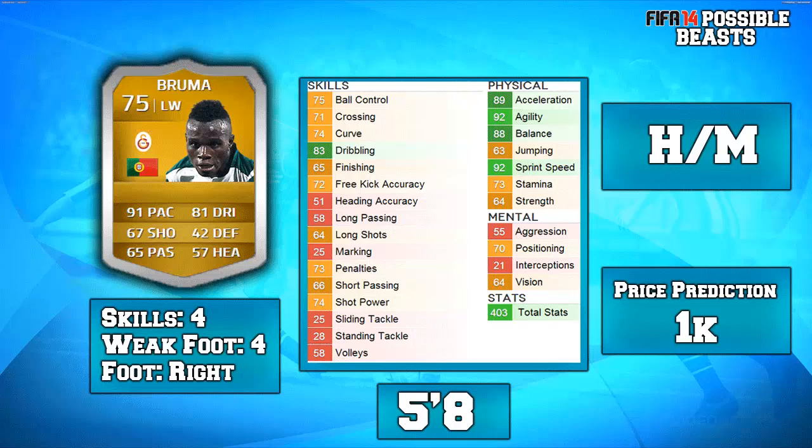Looking at the card face and stats: 91 pace and 81 dribbling are the main ones. He's got 4-star skills, 4-star weak foot. He is right-footed and is on the left wing, so you can cut inside with his 67 shooting, which doesn't seem too bad. He's got pace down the wing and you can cut inside and shoot or go for the cross because his left foot is decent due to the 4-star weak foot. He is 5'8 so he's a little bit smaller than some defenders which adds pace, but he's also got a bit of strength which is good and high dribbling so he can weave in and out of defenders.